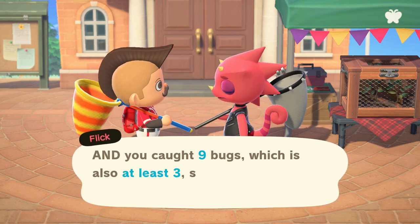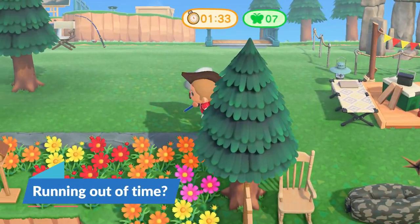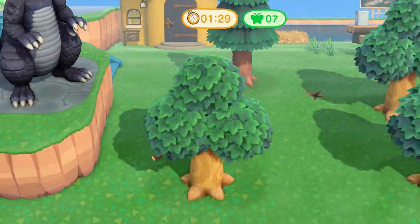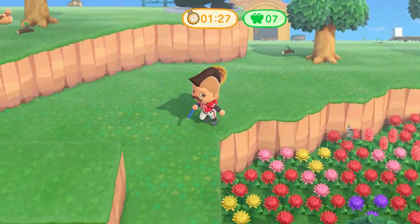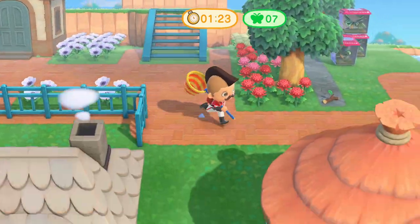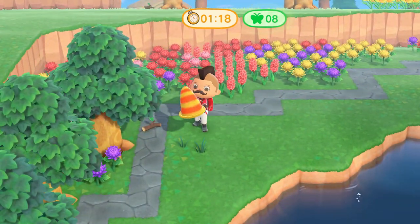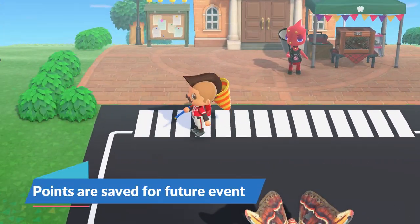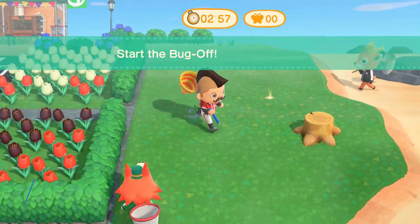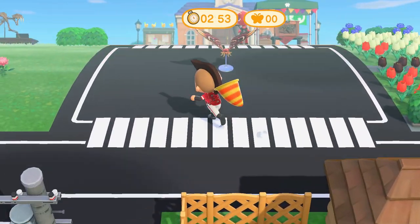Players participating on a friend's island will also receive twice as many points. Not everyone has time to catch bugs for several hours straight. If you find yourself running out of time while accumulating points, you simply turn the clock back a few hours to extend your time for the Bug-Off event, but just keep in mind that if you slip into another day, you will lose all of your points. And if you're not a time traveler and still want to get your trophies, no worries — Flick will save any of the player's unspent points for future Bug-Off days.